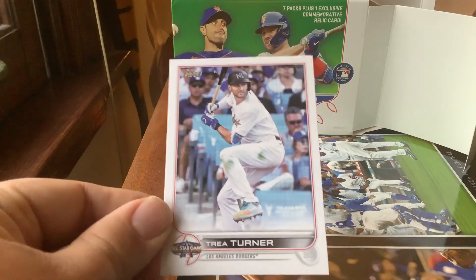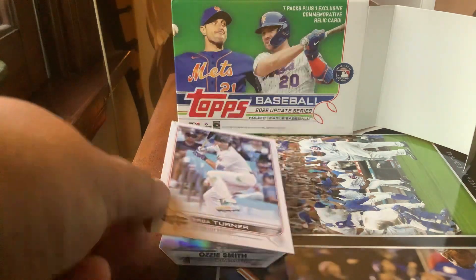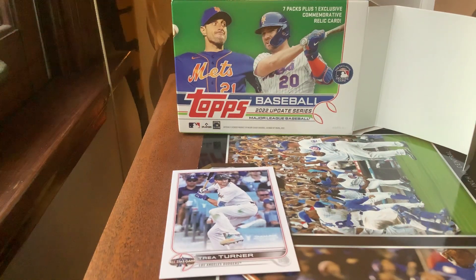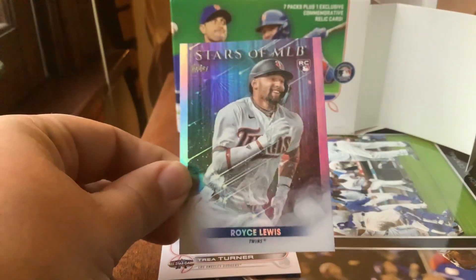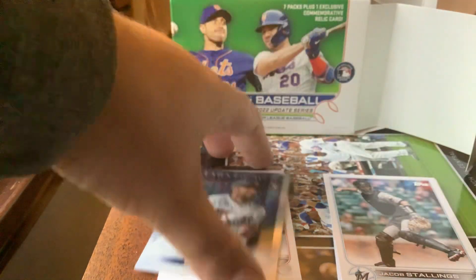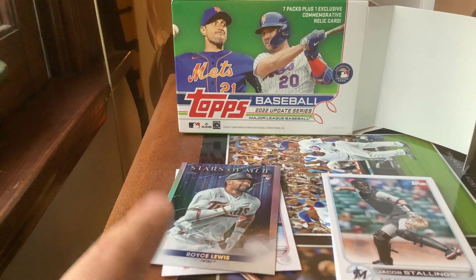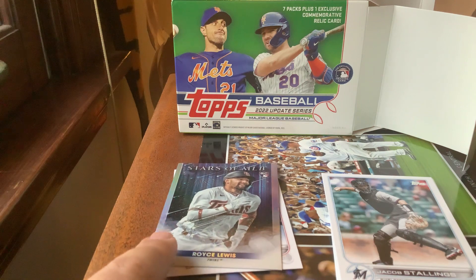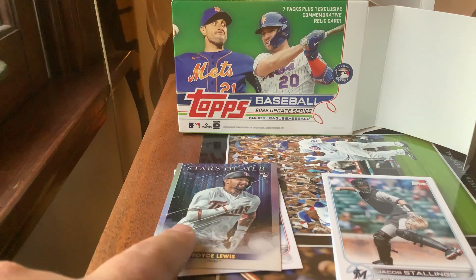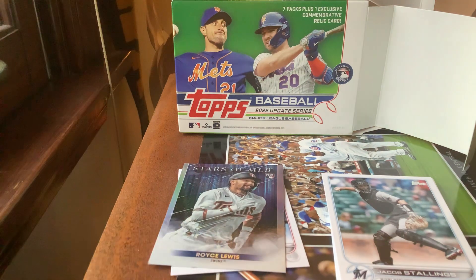Trey Turner in a Dodgers uniform - his former team - now with the Phillies. I think it's going to be good to see him with the Phillies. Him and Bryce Harper are going to be one of the best duos in baseball next year. The Phillies might be the best team in the National League overall at this point. Also got a Stars of MLB Royce Lewis rookie card - the Stars of MLB insert set is one of my favorite inserts for 2022 Topps products overall.